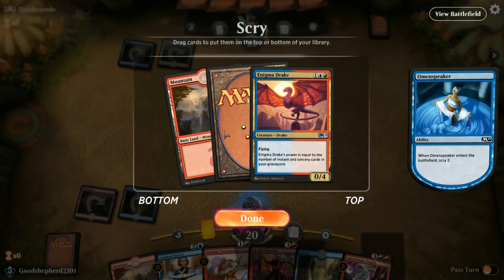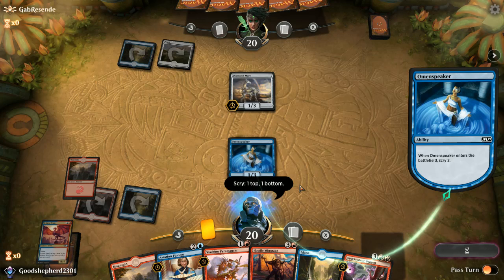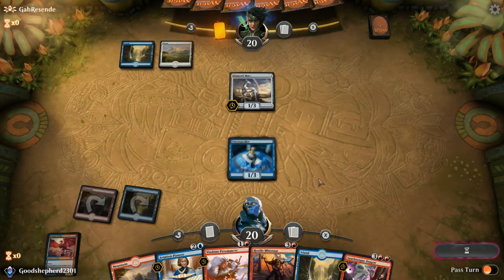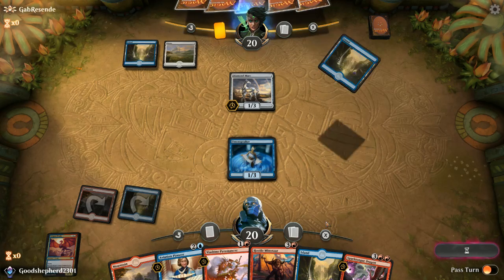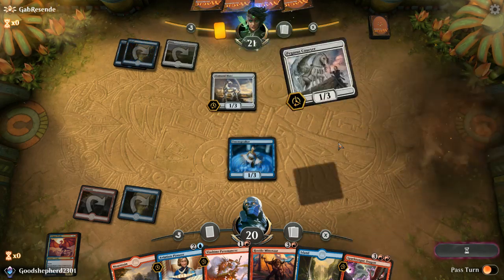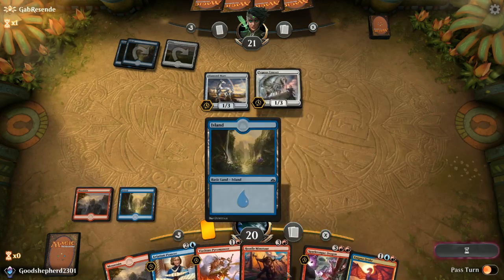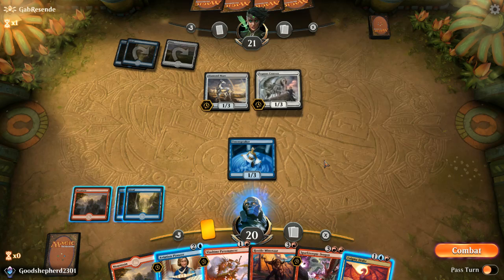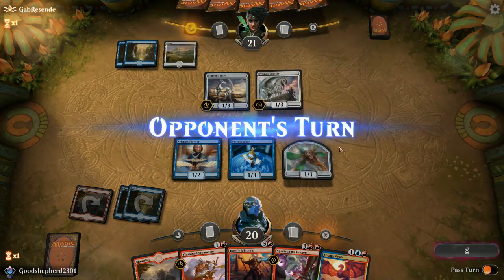I'll put the land on the bottom and have Enigma Drake on top — kind of a dead draw now but not terrible. In hindsight I might rather have had that on the bottom. My plan now is basically Aviation Pioneer into Hostile Minotaur the next two turns. The token's not gonna get through but that's okay. I might even play Enigma Drake now to act as a blocker, but let's hold it back. I'm suspecting Luminous Bonds just like last time, so no need to attack here.